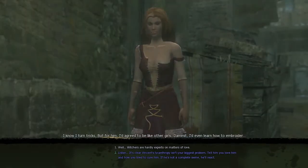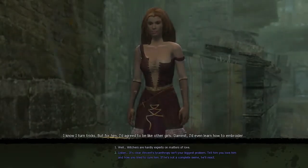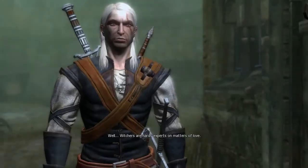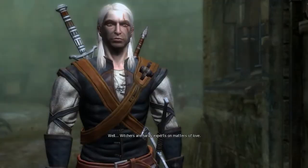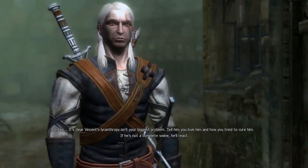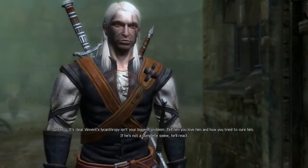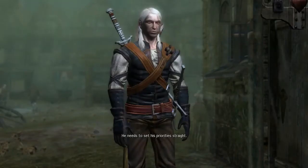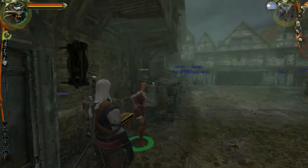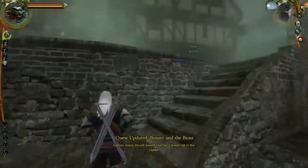Which one do I say? It's clear his lycanthropy isn't... tell him you love him and how you tried to cure him. Witchers are hardly experts on matters of love. Listen, it's clear Vincent's lycanthropy isn't your biggest problem — tell him you love him and how you tried to cure him. If he's not a complete swine, he'll react. He's unsure, torn between me and his work. He needs to set his priorities straight. Witcher, please talk to him — he's at the station.